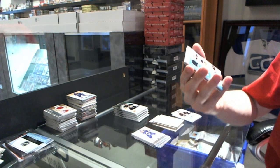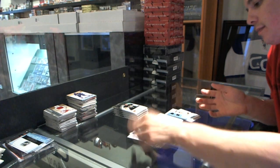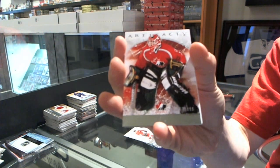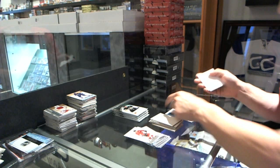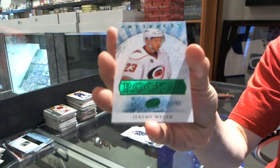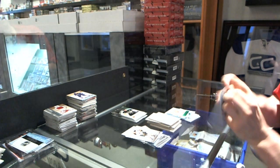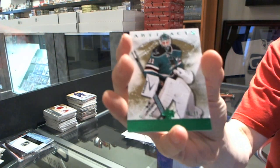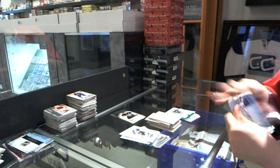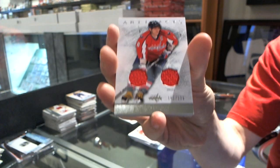We've got a Tundra Trios for the Boston Bruins: Patrice Bergeron, Brad Marchand, and David Krejci. A Team Canada insert at $9.99 for the Vancouver Canucks, Roberto Luongo. Emerald Rookie number 99 for the Carolina Hurricanes, Jeremy Welsh. Emerald Parallel number 99 for the San Jose Sharks. And a Dual Jersey number 125 for the Washington Capitals, Alex Ovechkin.